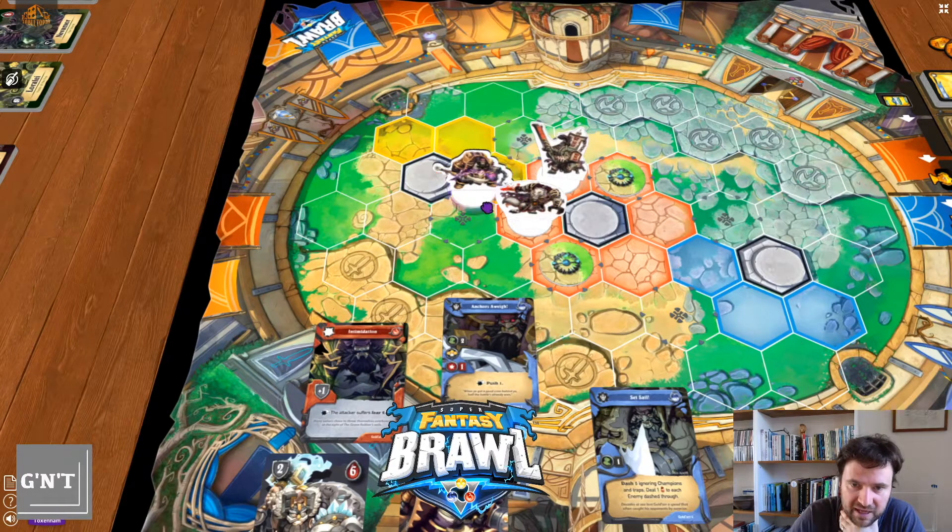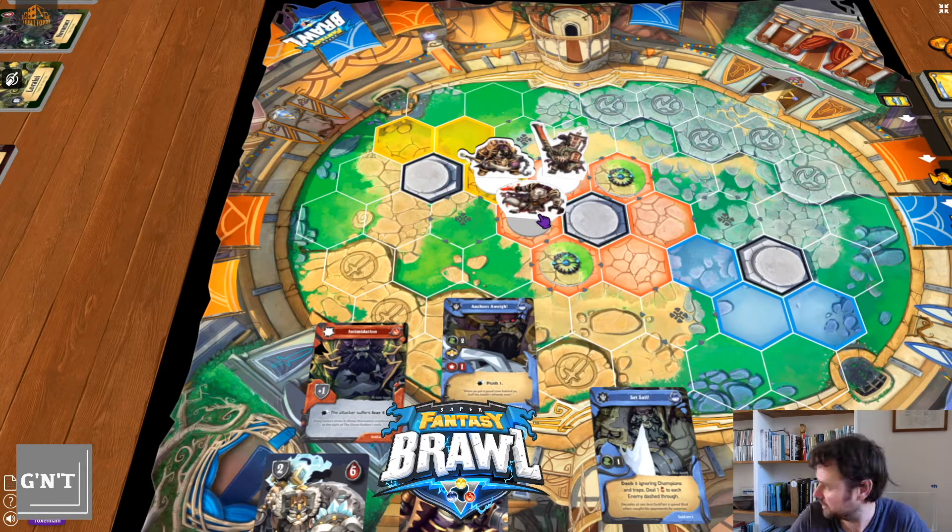The push ability is the key thing here, because you're going to push them directly away from you by that value. Any hexes that they can't be pushed is unblockable damage. So if we were here pushing Maurice away, he's blocked by a statue — so it stops him from being able to move — he takes one unblockable damage. So let's say he pushes Khorash into there — that's two unblockable damage.